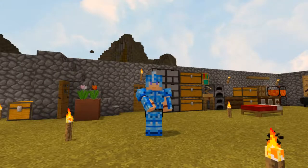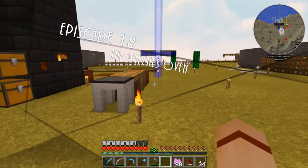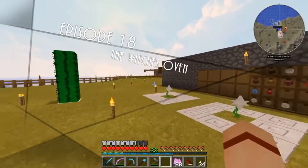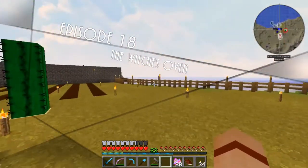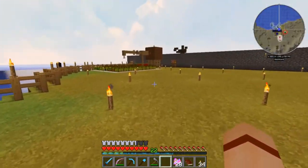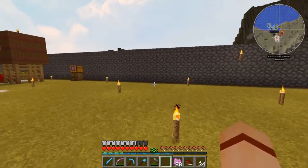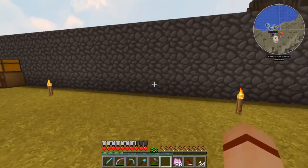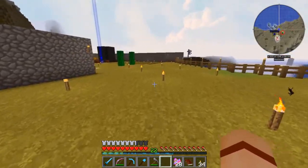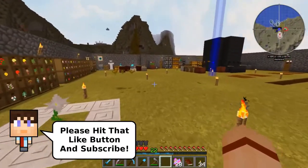Hello and welcome to another episode of Regrowth Reloaded. As you can see I took down part of the wall here, so our area now extends out to the ocean. Off to the side here, I've decided I'm going to use this area over here for witchery, which we're going to be getting into a little bit today. But let's get started on a couple of things first.